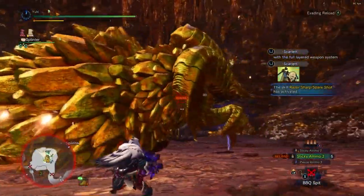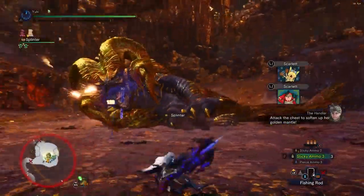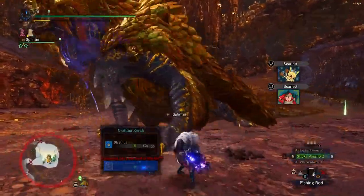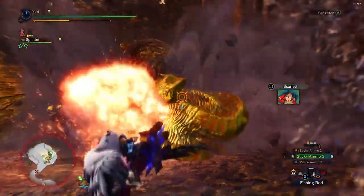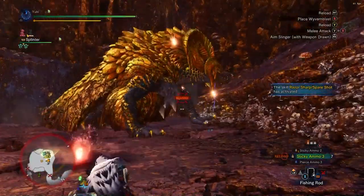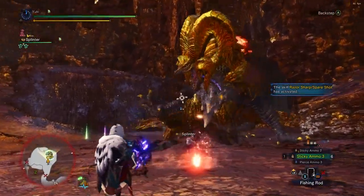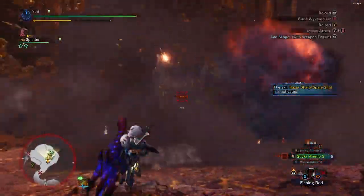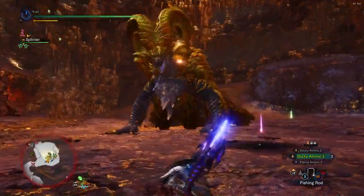I also recommend that in the beginning of the fight, you clutch claw, roll her roar, and then use the flinch shot mechanic to turn her into the wall. I'm putting down bombs, reloading, hoping she rolls over them, trying to KO her with headshots and chip her horns.